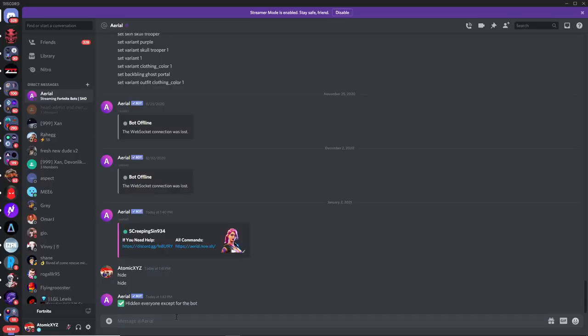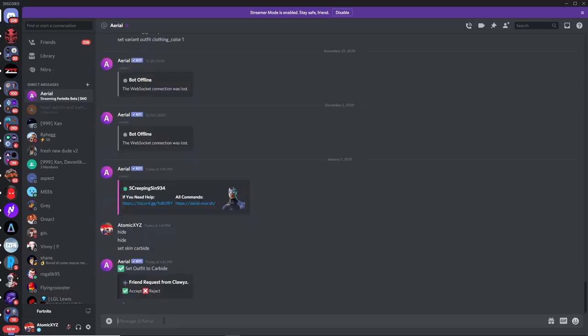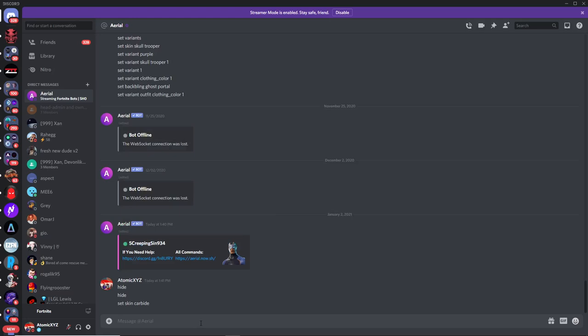Now that we only have the bot on our screen we can start doing all the commands. The first thing you want to do is set a skin, and then we'll do the variants right after. One of the most common skins for variants is the Carbide skin from season four — it has around eight different variants. So type 'set skin carbide' and that will set the outfit to Carbide. Then to see all the variants, type 'variants'.